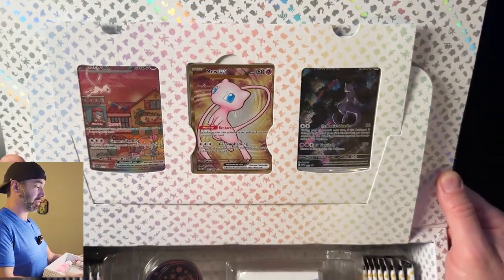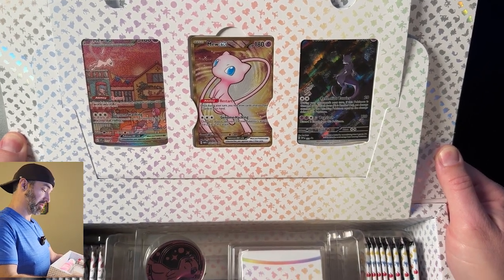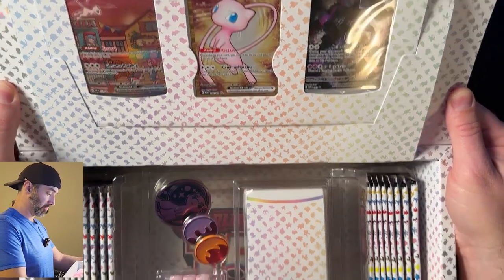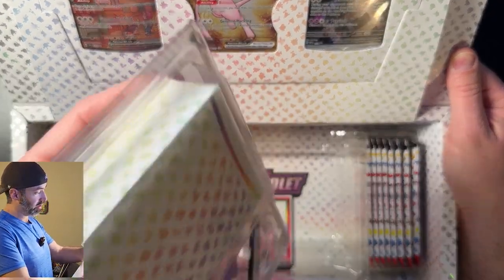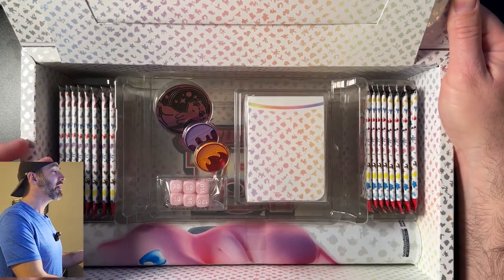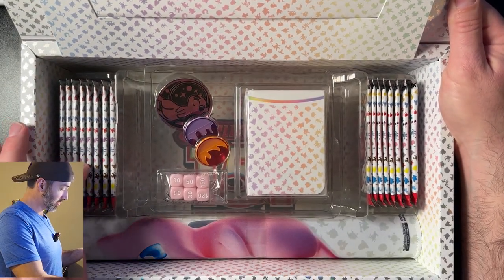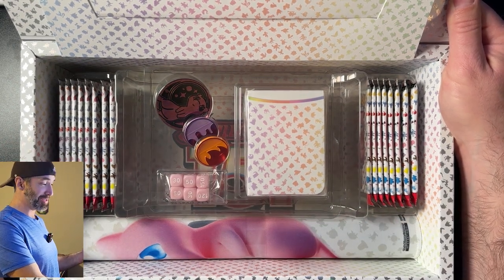We get the Mew and the Mewtwo promo cards — those are some good looking cards. What else do we get here? We get a coin, some condition markers, some sleeves, a playmat, and 16 packs of 151. Oh my goodness.